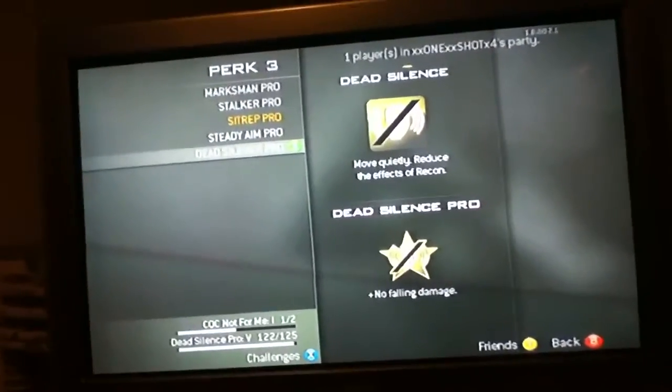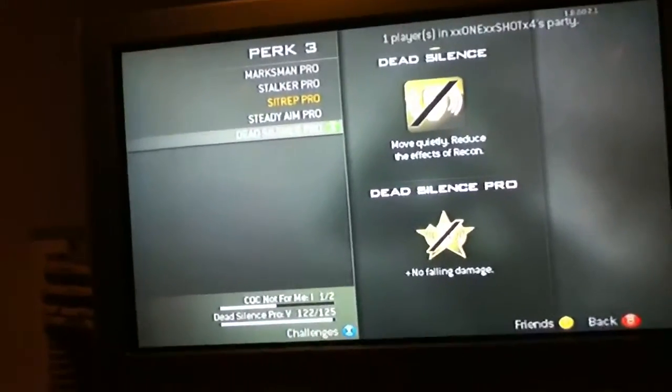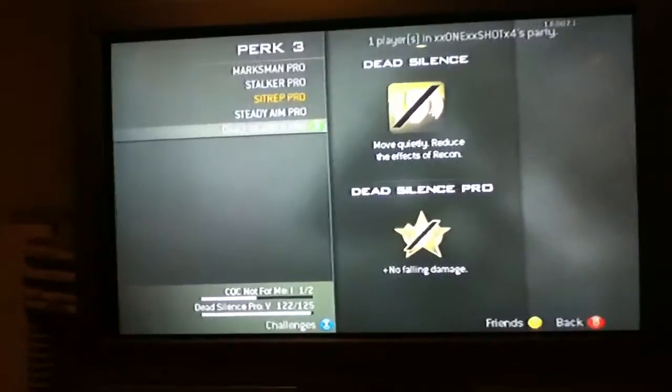Dead Silence — move quickly, reduce the efficiency of recon. Dead Silence Pro is no fall damage. That's pretty good.